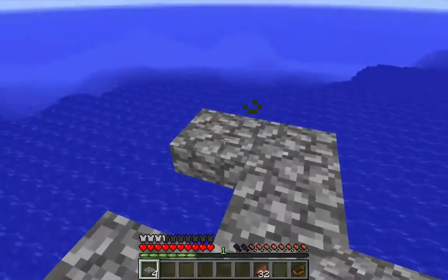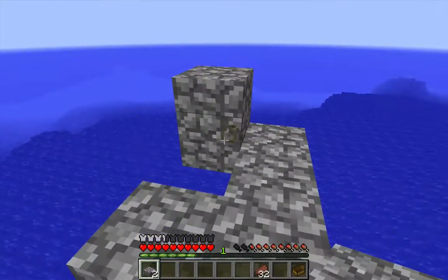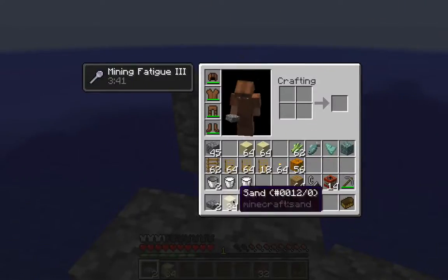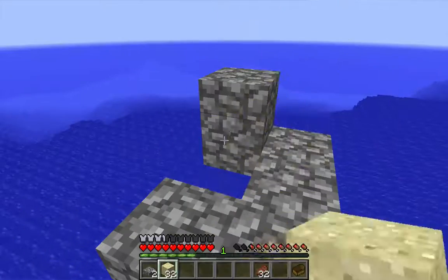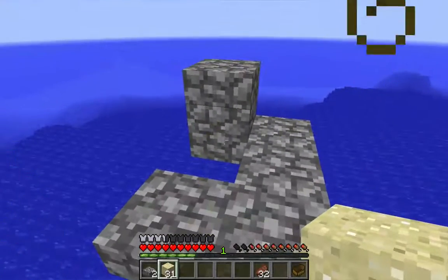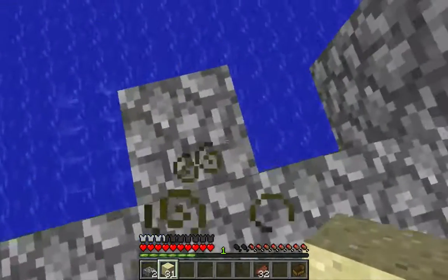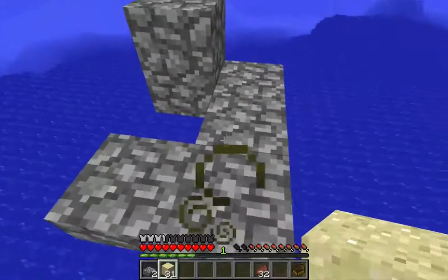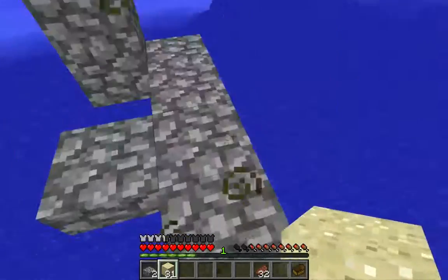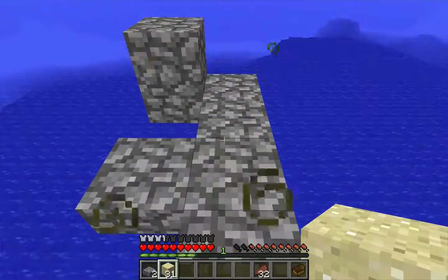I'm going to cap the end block with two slabs, and finally I'm going to place three blocks of sand into the cap. I could place two blocks rather than three. The reason why I place three is because it gives me a little bit less distance to fall into the water, and also just makes it easier to add some of the other stuff down there. But at least two — I use three just for convenience.